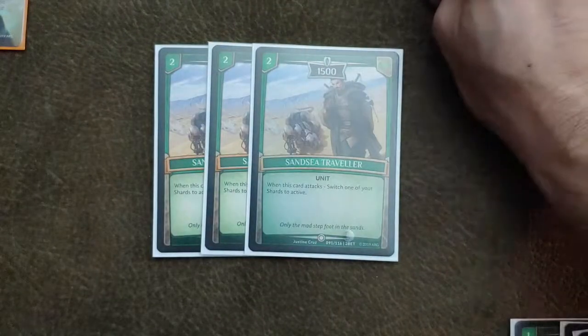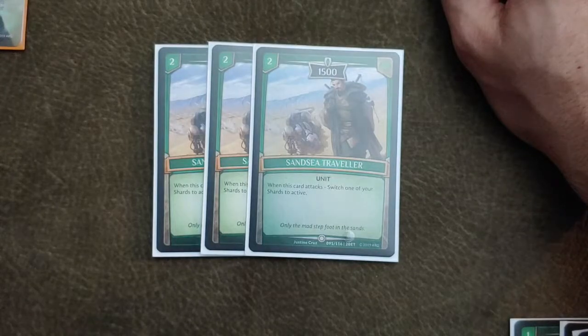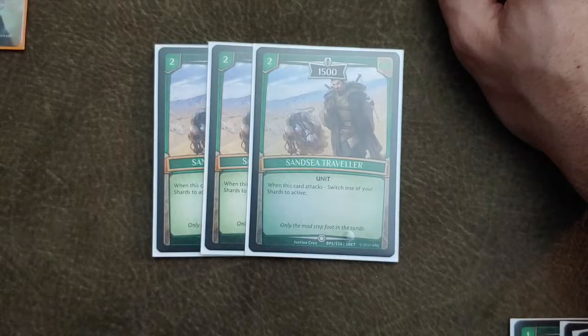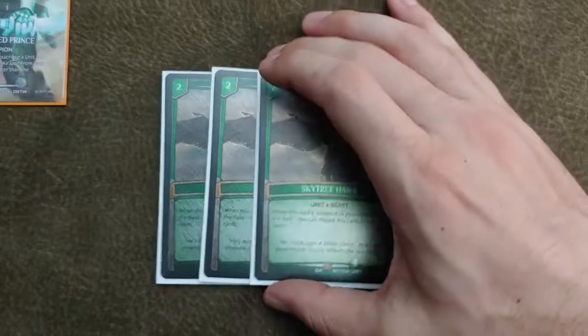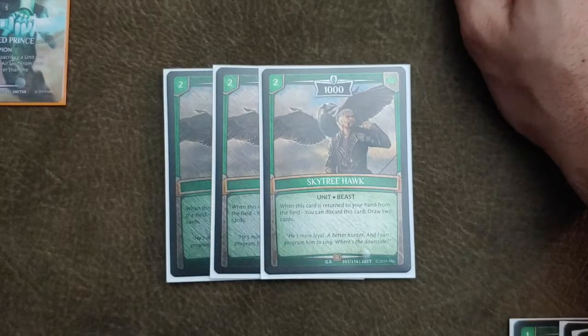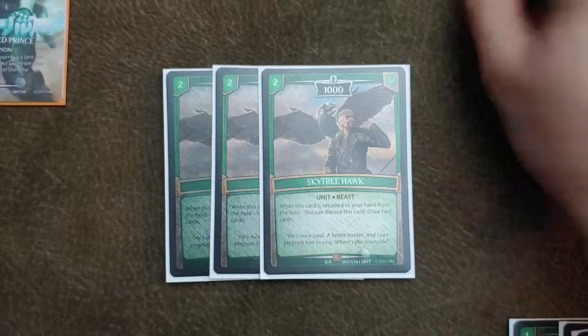For our two drops, we run three Sand Sea Traveler. This card is really good — it's 1,500 for a two drop, so it can destroy any tower. Its effect is whenever you attack with it, it switches one of your shards to active. So a lot of times you can exhaust all of your shards, attack with this guy, and then keep Iotin live on your opponent's turn. The only other two drop we play is Sky Tree Hawk — whenever he's returned from the field to your hand, you can discard it and draw two cards. This is what keeps your card advantage up.